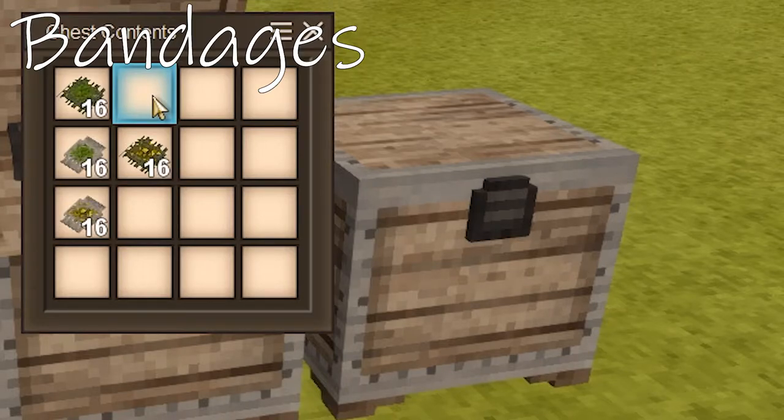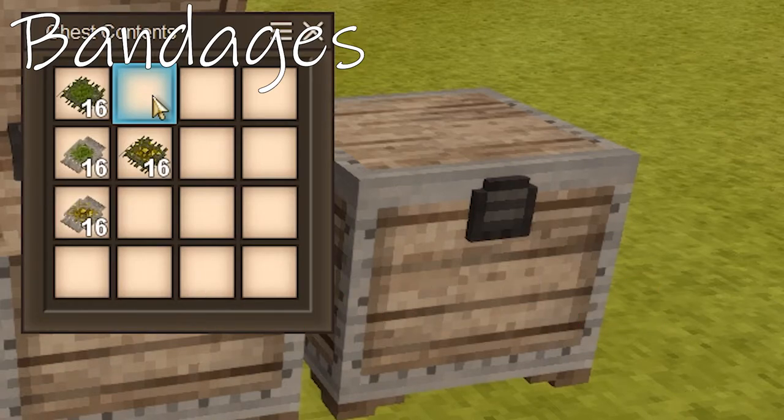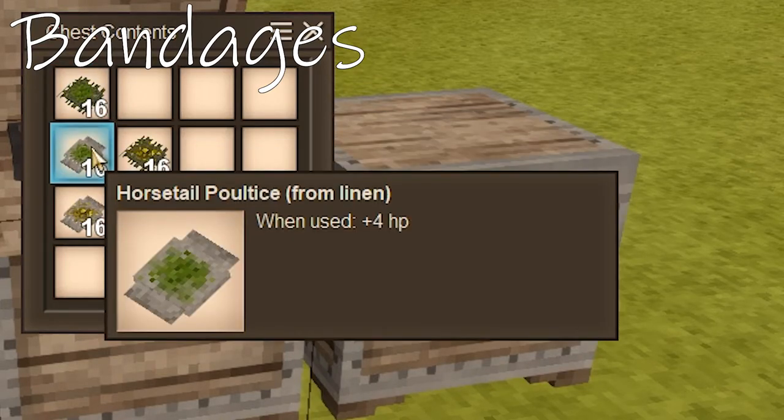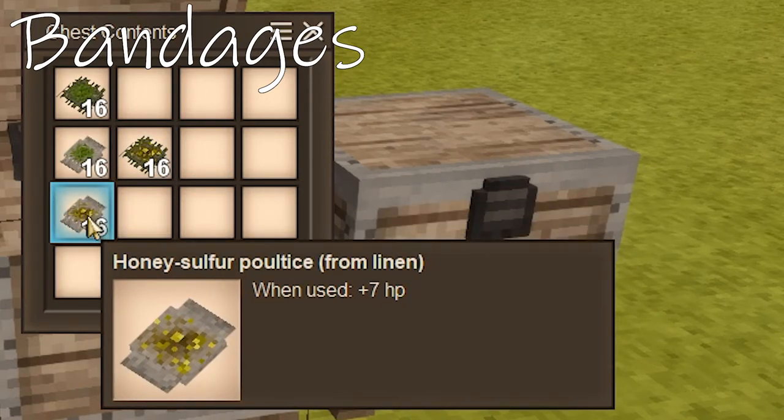In the course of your battles in Vintage Story, you're going to be taking a lot of damage. If you keep losing health points, how are you going to get them back? Well, fear not — Vintage Story has you covered. There are a few types of bandages you can make to heal yourself. First, the Horsetail Poultice gives you 2 HP. The Horsetail Poultice from Linen gives you 4 health points. The Honey Sulphur Poultice from Reeds also gives 4 health points. The best bang for your buck is the Honey Sulphur Poultice from Linen — it's the most resource-intensive, but it's the best bet for staying alive. I definitely recommend it when you're getting into high-intensity situations.